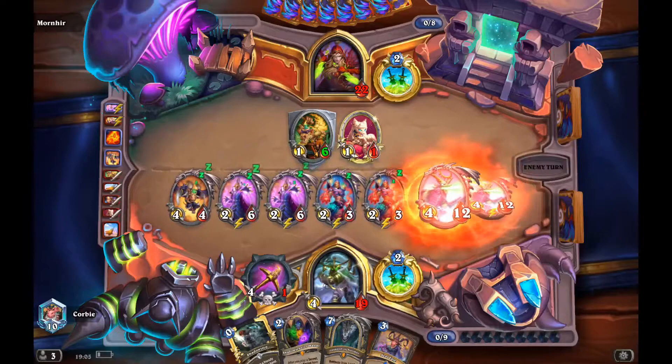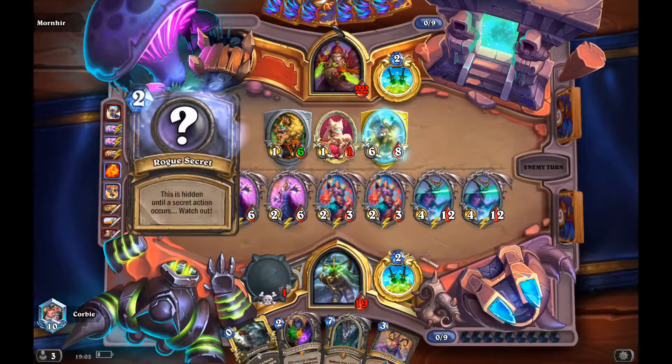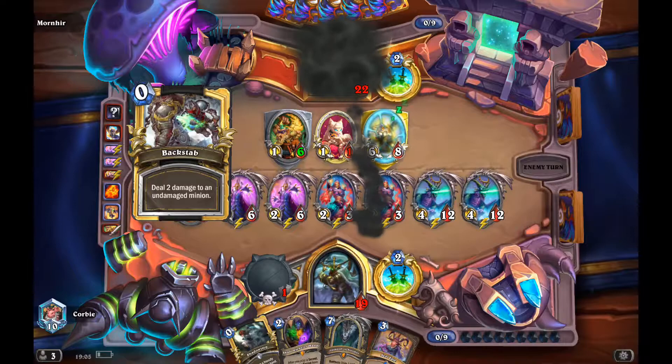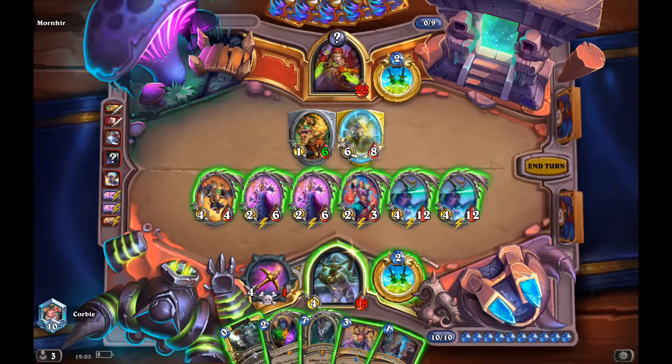We get three Aceras — wow, this is absolutely amazing! Unless he has an active Zephyrus he can't really clear the board, and he would need a Twisting Nether to clear the whole board. This really puts me in control and my gamble actually paid off.